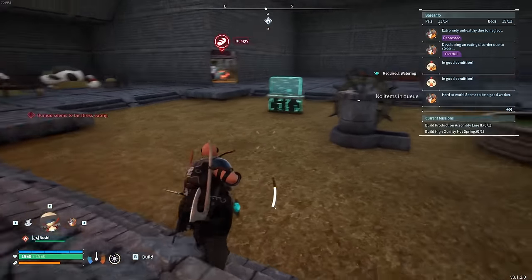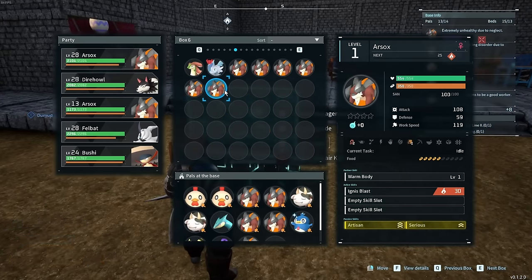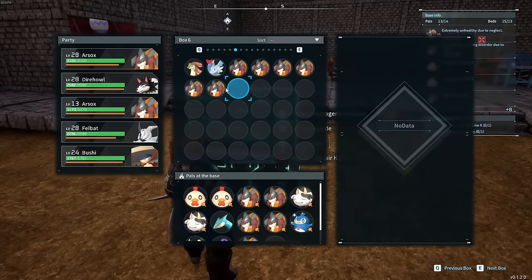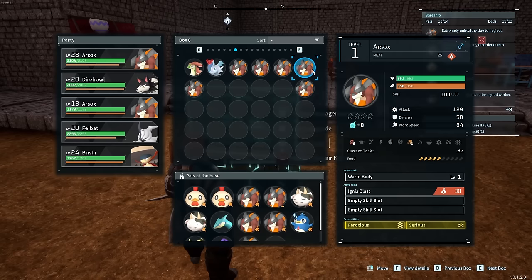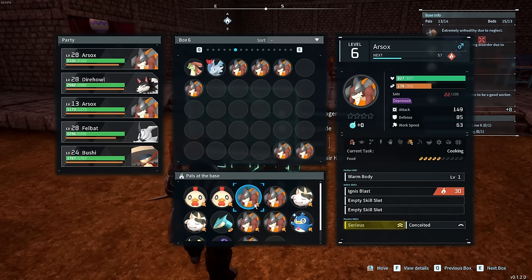That's actually super good. We got a ferocious female, and then we have an artisan serious female. But then we have a ferocious serious male. So I wonder if we do this, if we end up with artisan and serious — this is interesting, I'm here for it.